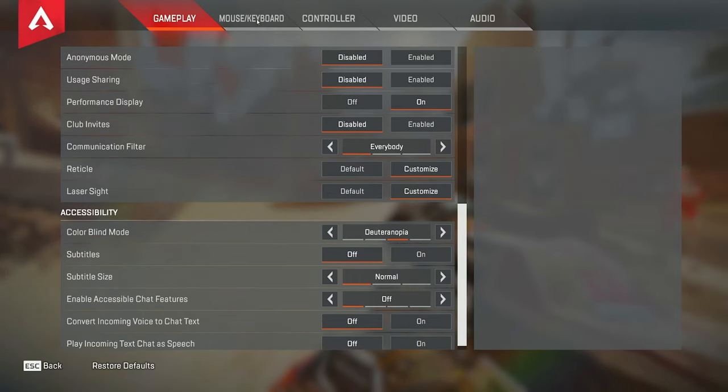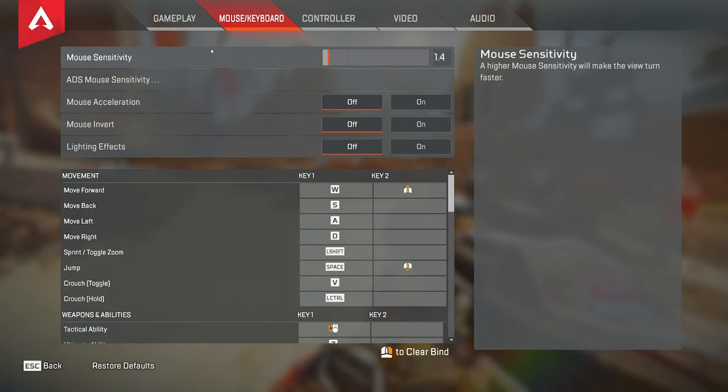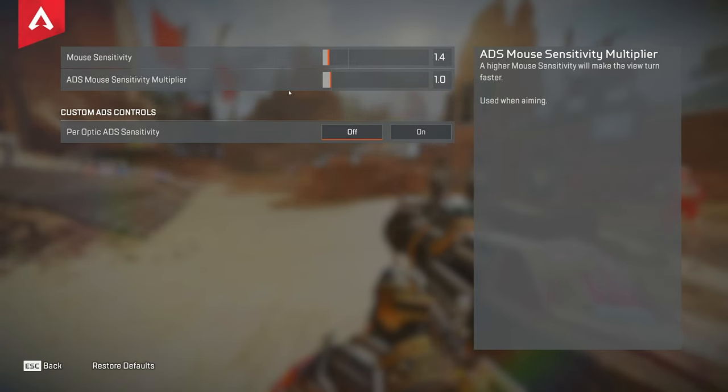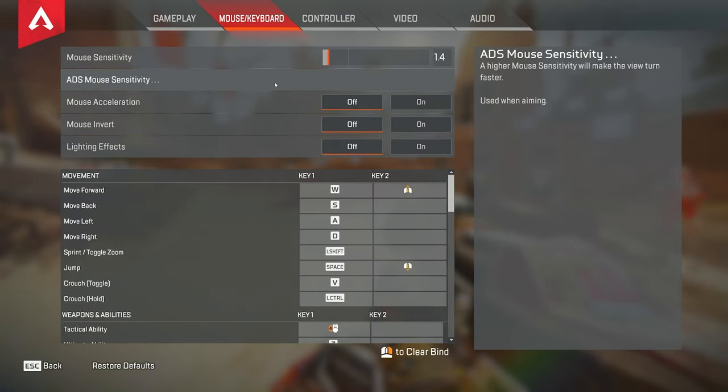Moving on to my keybinds and sensitivity — I use 800 DPI and play with 1.4 in-game sensitivity with a 1.0 ADS multiplier. I've been messing around with this a little bit but I've found the 1.0 ADS multiplier to be the most consistent for me, so I'm going to keep it there for now.